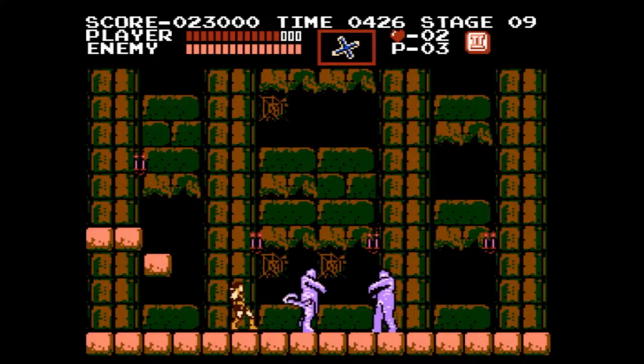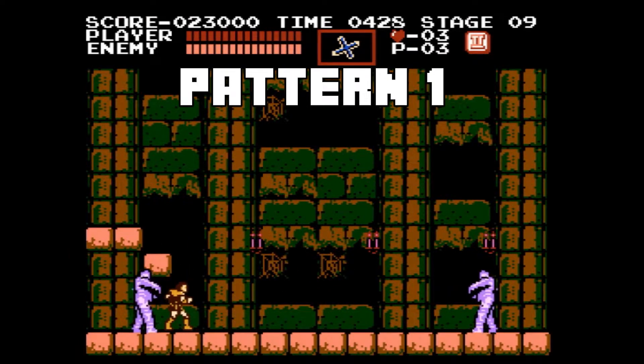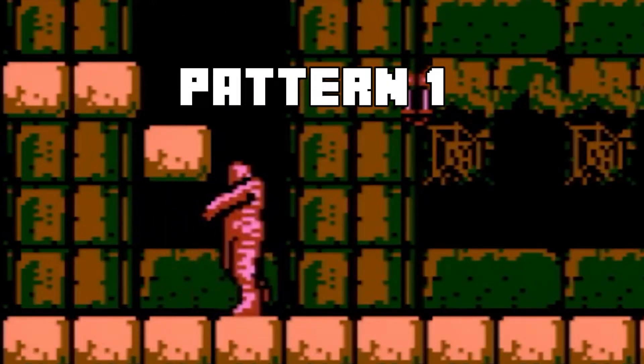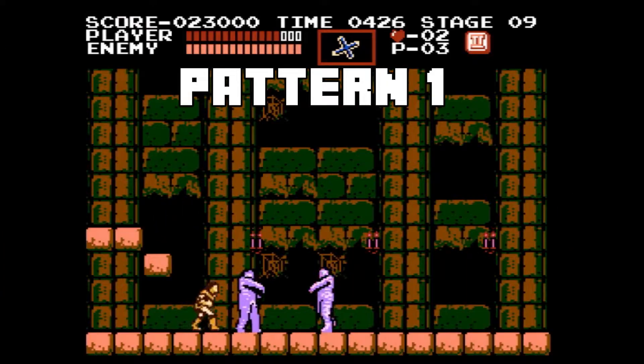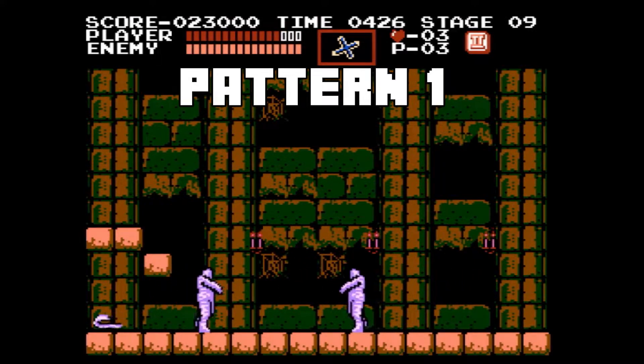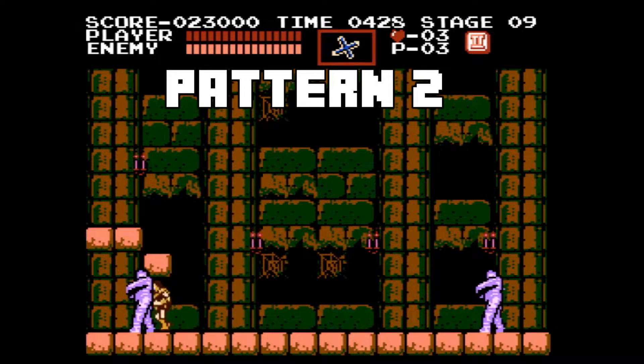Our goal is to get the mummies to overlap with each other so our cross does a ton of damage due to a glitch. The first pattern: the mummy actually stops on you for a moment. When this happens, it's very important to step up just a tiny bit — this will coax the mummy into walking over into his buddy. Once the mummy on the left is about halfway through the pillar behind him, throw your crosses.